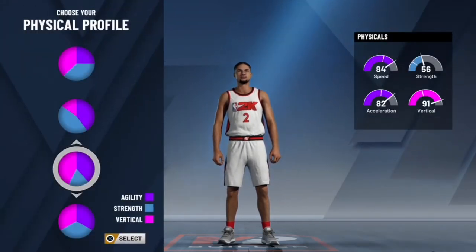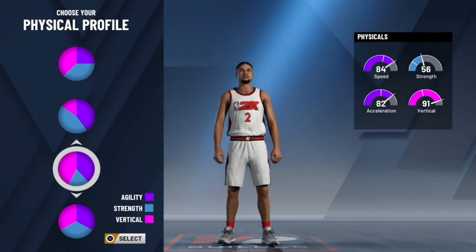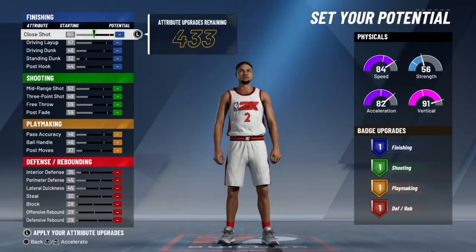For the physical profile, you want to pick the one with the most speed and the most vertical to jump out of the gym. He has a tremendous vertical, he's also really fast, and he's a small guard — that's what you need to get blocks and rebounds at that height.